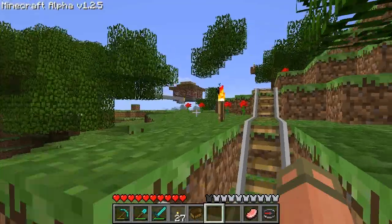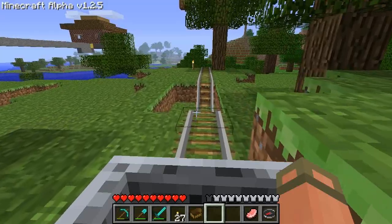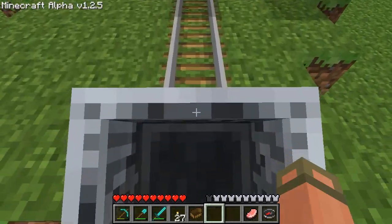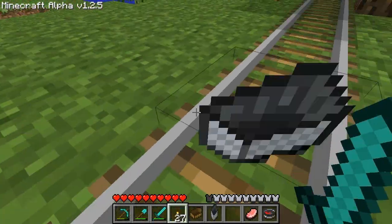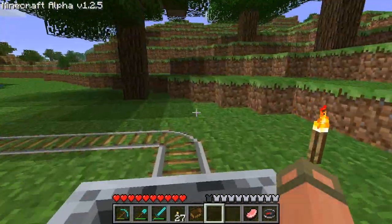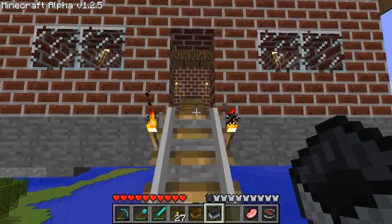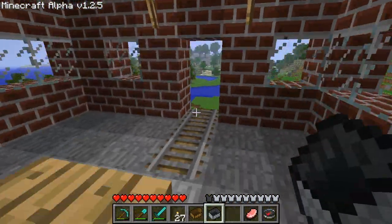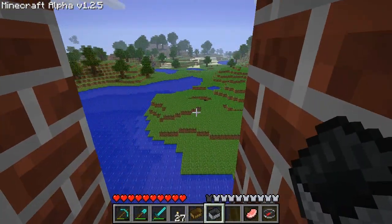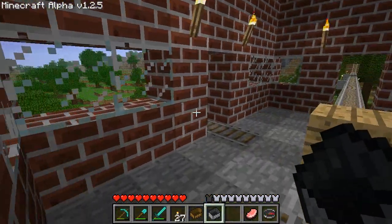Over here was a train station which I was going to hook up. See, it barely makes it - is this a booster? No, it's not - come on, just barely crest it. But we're going to go over here - these gold blocks were boosters, so whoever called that, good job. This was my train station right here which was going to take me in four different directions of the world. Over there we got a tower, gotta go check that out.